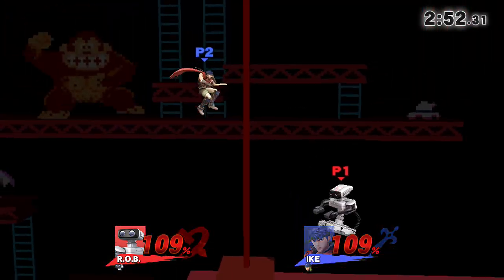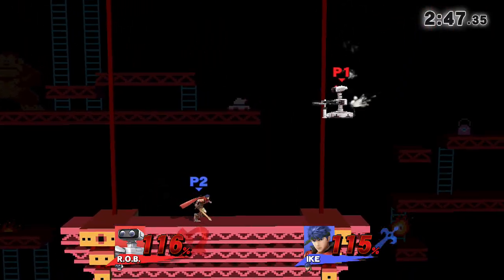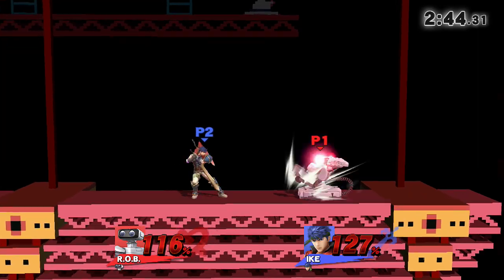His forward air is very fast, so you can throw out a couple of those on stage or off stage to rack up damage. Back air is kind of slow and doesn't have as much kill power as you'd want, but you can still kill with it.